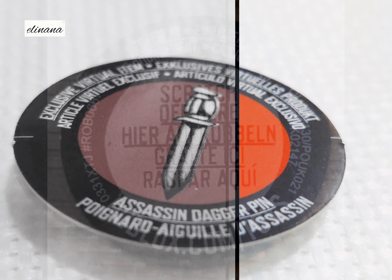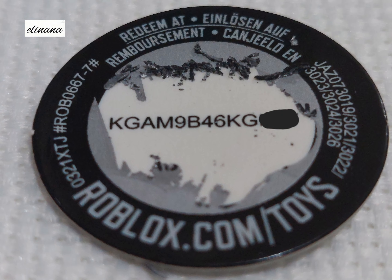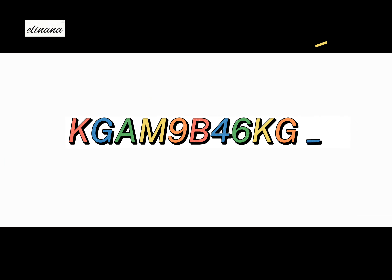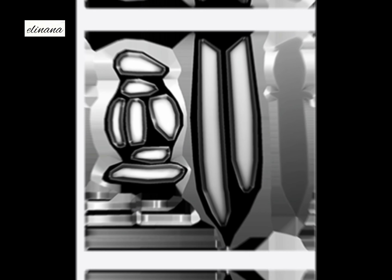Can you guess the code of this Roblox Mystery Box Assassin Dagger Pin? There are two missing letters at the end of the code. This is how it should look like.